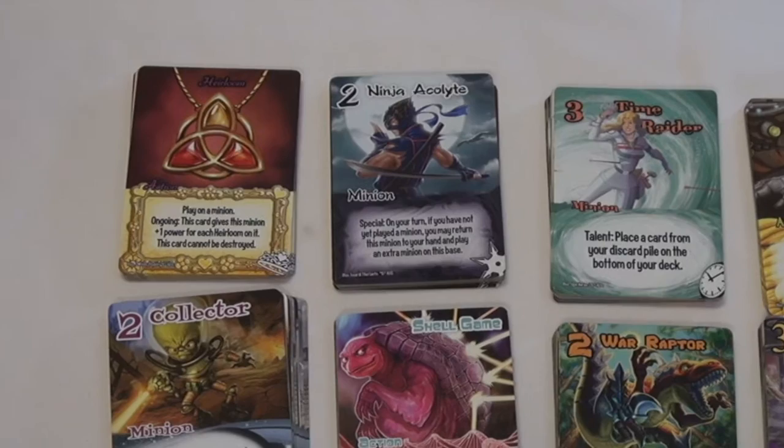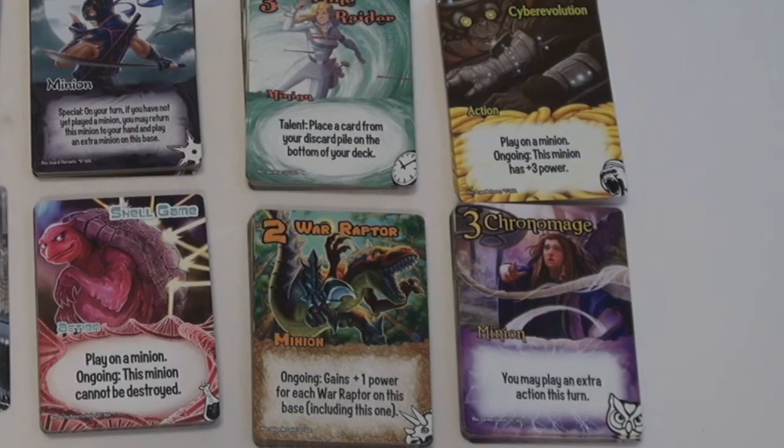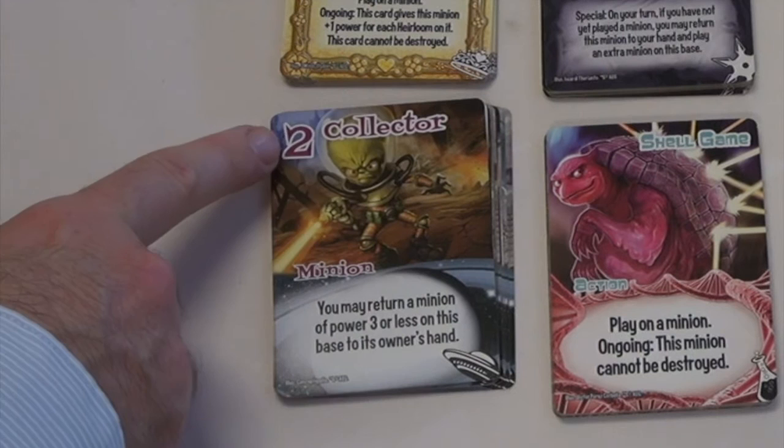Smash Up plays with multiple players in about 45 minutes. The game is comprised of cards, both action and minion cards and base cards. Action and minion cards will each have an effect and some impact on the game. Some will have one-time effects, others may have ongoing effects that are active outside of the player's turn. Each minion card has a power strength, name, effect, and a faction symbol.